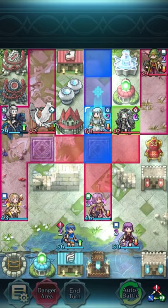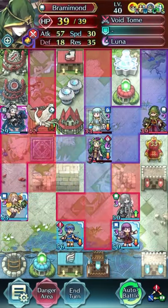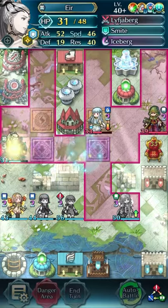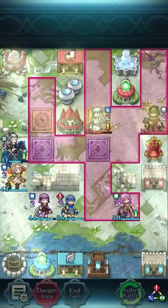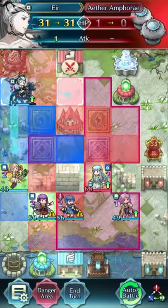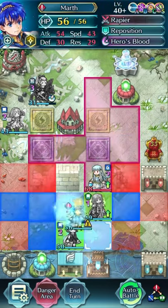Beautiful. Now you see Sothis moves up — she goes there. Bolt tower hits. Boom. I can put my Leon here in order to bait Brammond. I can put Loot here and attack Sothis, take her out, and repo her out then. And now I've taken out pretty much all of the threats on this map, because Bram is going to die to Leon. Now I can start taking out towers in the back with Air. I can just block off Ninian with Leon, and then we have no problems there.